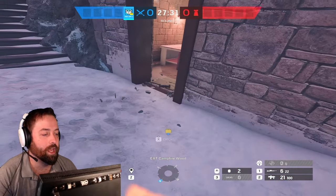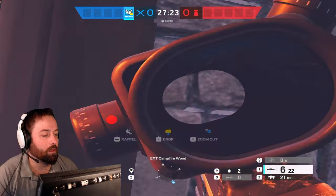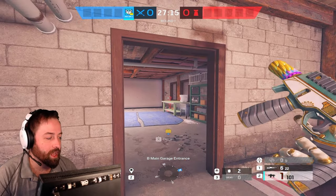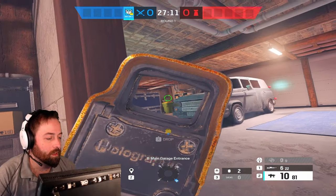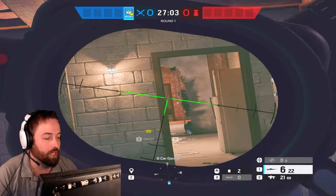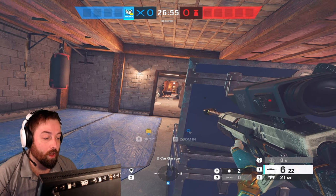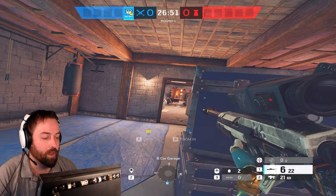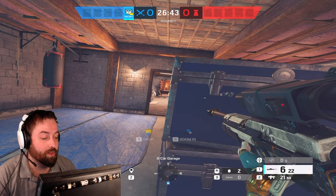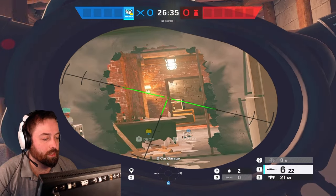Kali's kind of a tricky operator, so let's take you through a normal round as Kali. Let's say we're attacking basement on Chalet — join big garage, check everything. I'll check long angles with my sniper, but as I go in I'm going to swap to the secondary. This gun is very stable and you will be able to win firefights pretty easily. When I have to check pixels I'll bring the rifle back out. We'll push up, have an Ace or Hibana or Thermite open the wall. I can destroy any jammers, Bandits, whatever's on that wall with an explosive lance.